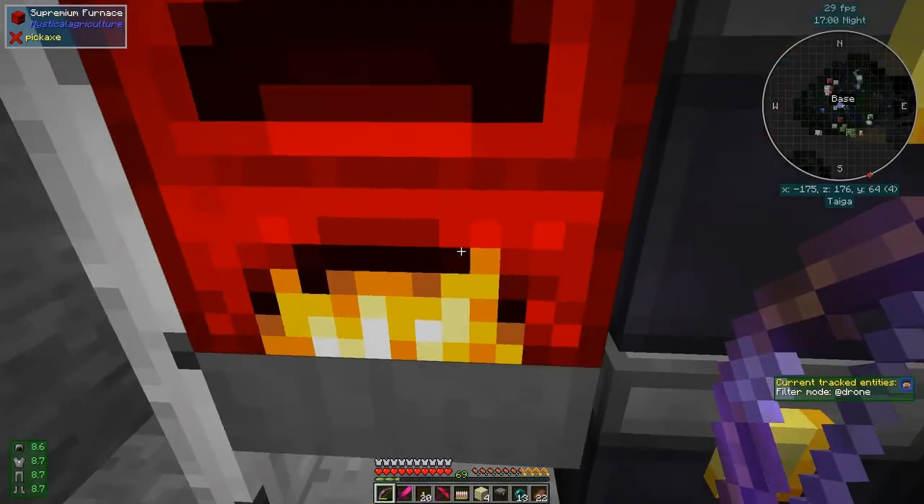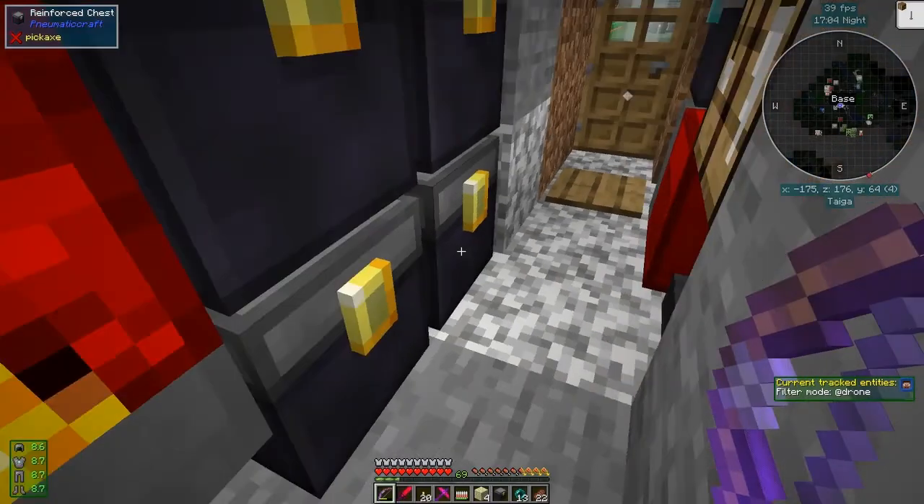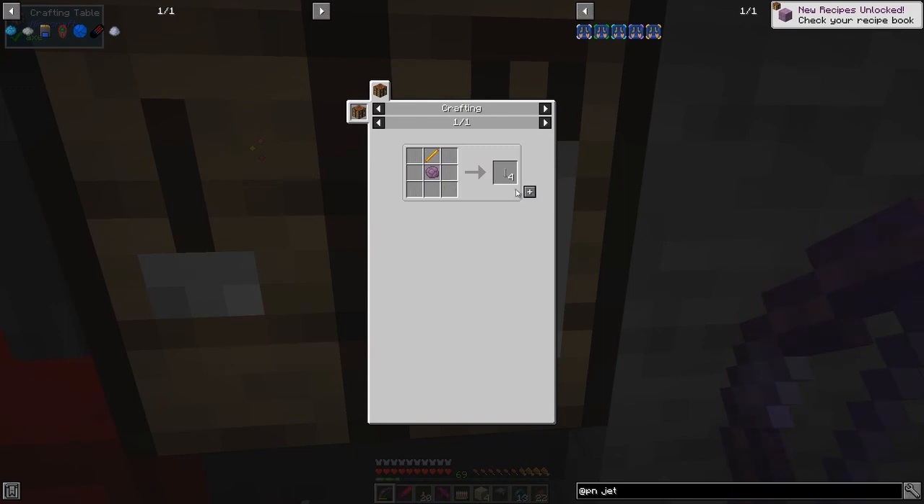We just need to pop one chorus fruit in — I don't think there's anything special for this but we'll do it anyway. That comes out here, and then we just need one blaze rod, and that should allow us to build the end rods. Let's do that.